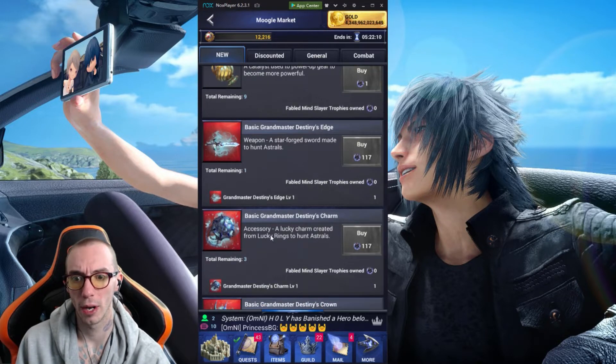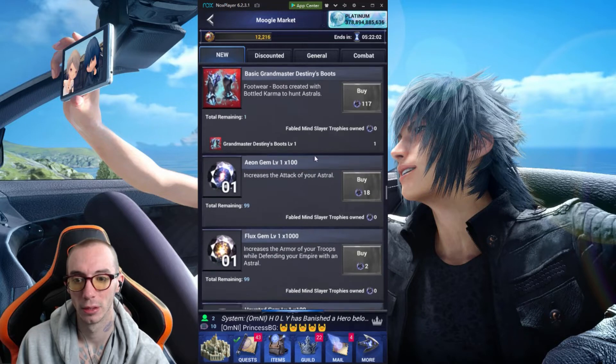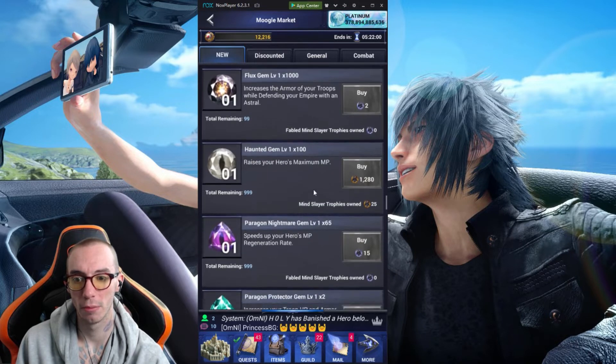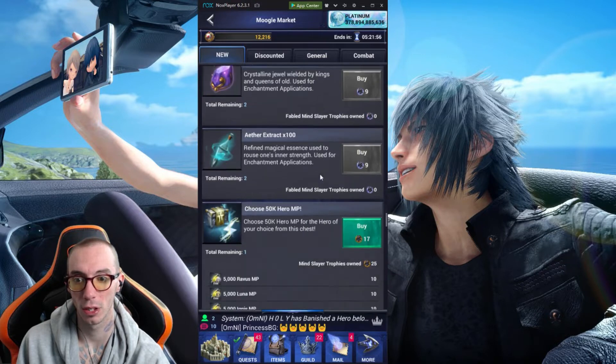And then we have some Grandmaster Destiny Charms, but you need the level 8 trophies from the level 8 monster — that's the only bad part. And then we got some Paragon Nightmare Gems, but again you need the level 8. They're really pushing this level 8.